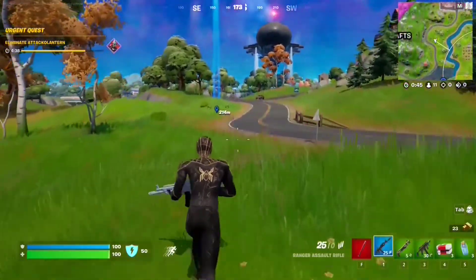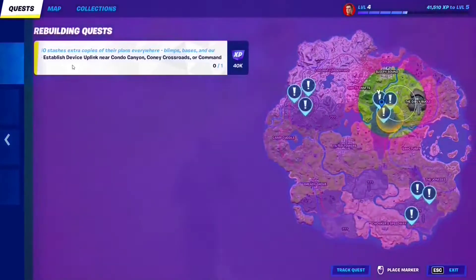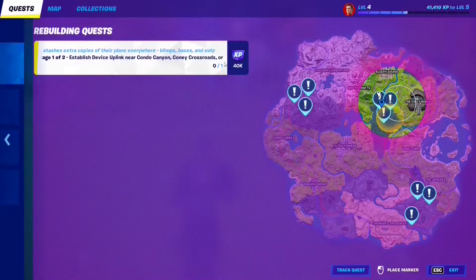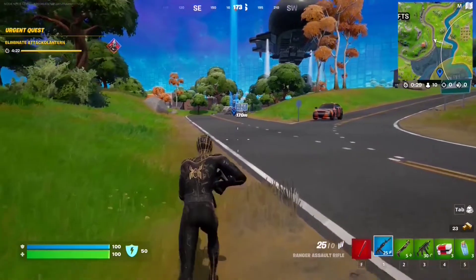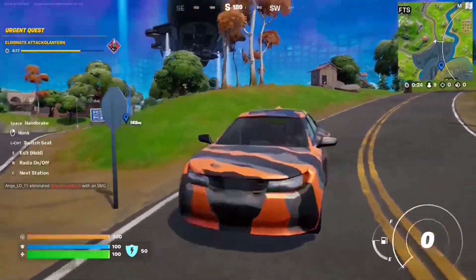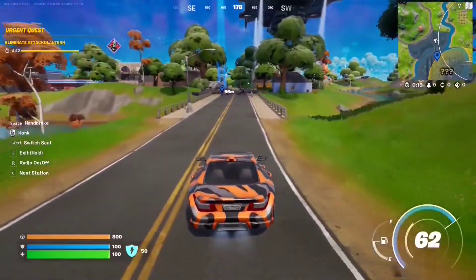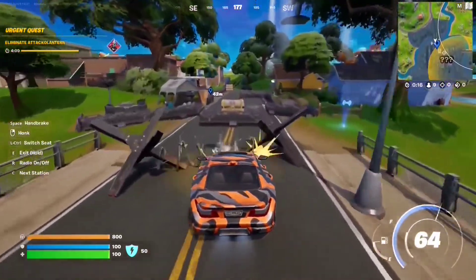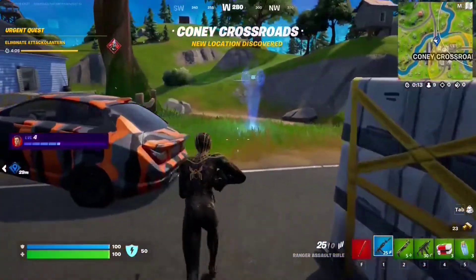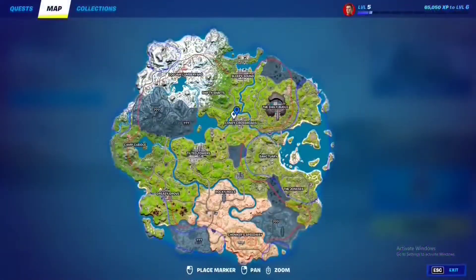Once you complete all three stages of Boot Camp, you'll automatically unlock the first stage of the Rebuilding quest. Stage 1 is to establish a device uplink near Condo Canyon, Coney Crossroads, or Command Seven Outpost. Go to this location — there are three of them. We'll go to this one right here. Make your way to that spot and there's the uplink — step on it.